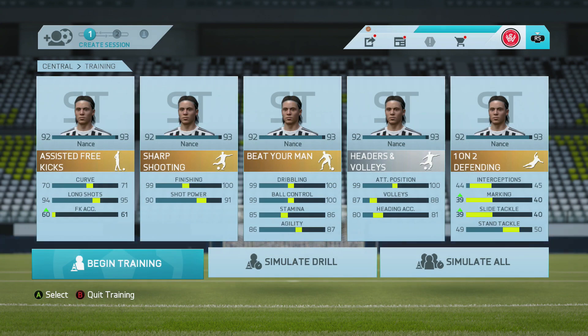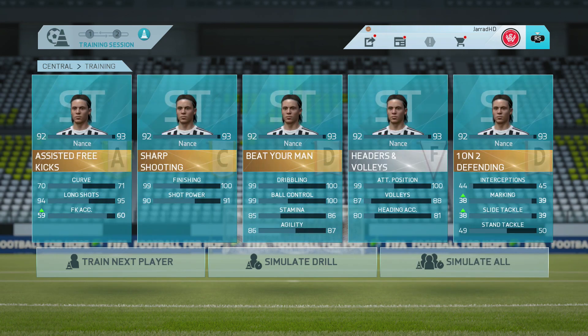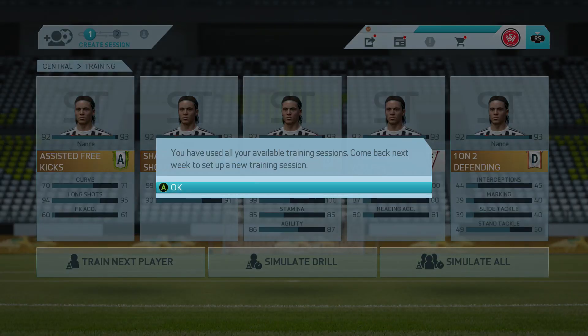Another training session here. This time we're going to be working on our assisted free kicks — we might go up in free kick accuracy, which would be quite nice. Also sharp shooting, beat your man, headers and volleys and one-on-two defending. As we simulate it, we get an A in assisted free kicks, so we're now at 60 in that, and then C's, D's and S's in everything else.